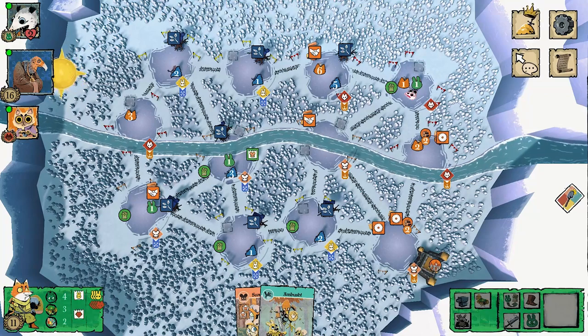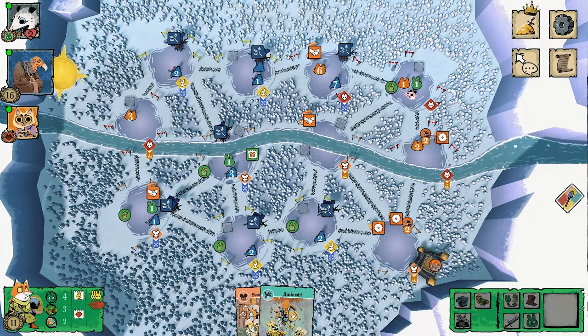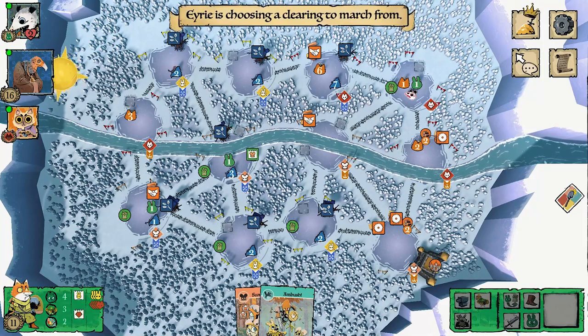The Eerie does a couple of recruits and gets pretty much all their warriors out — along with all the roosts they can possibly get out. This turn is going to end in a turmoil, which will put them in a pretty weak position next turn.